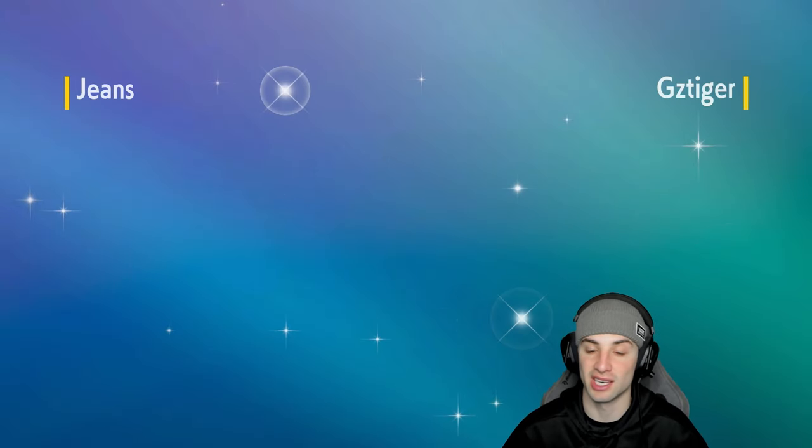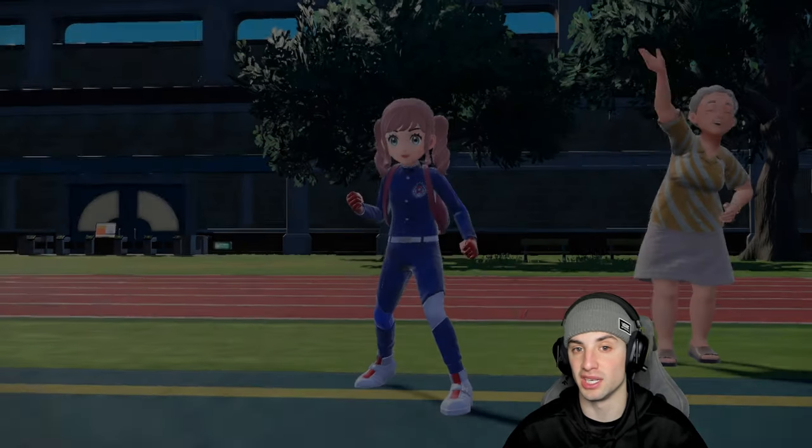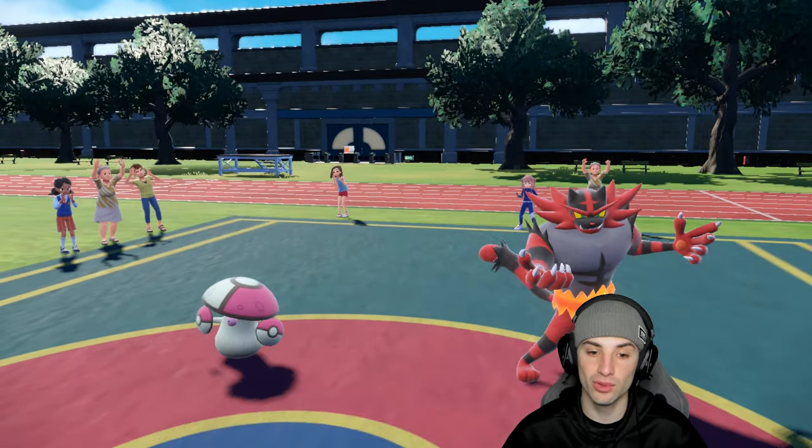We definitely need special attackers and a crit user like Urshifu to get rid of Archaludon, which is just a massive threat — dropping Electro Shots in the rain and all that good stuff. We do have the Ground Tera type with Charizard which could be good for blocking an Electro Shot. They end up going Incineroar and Amoonguss.